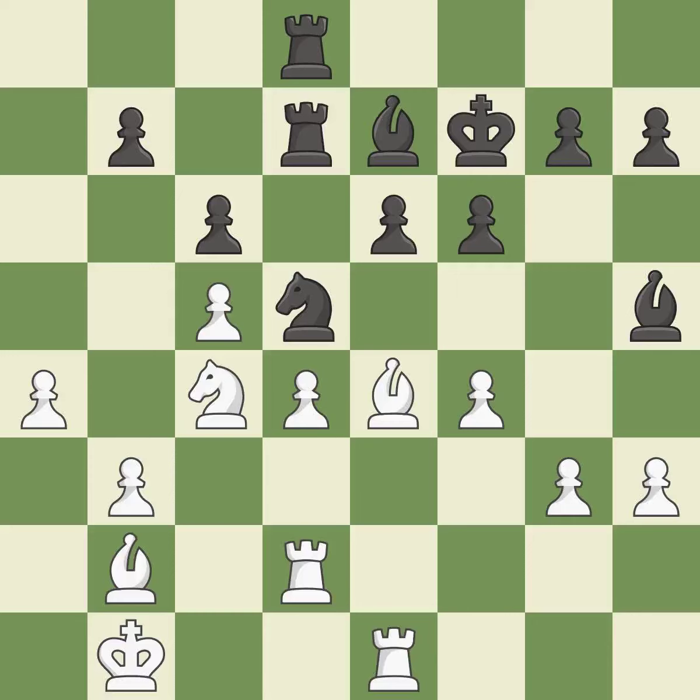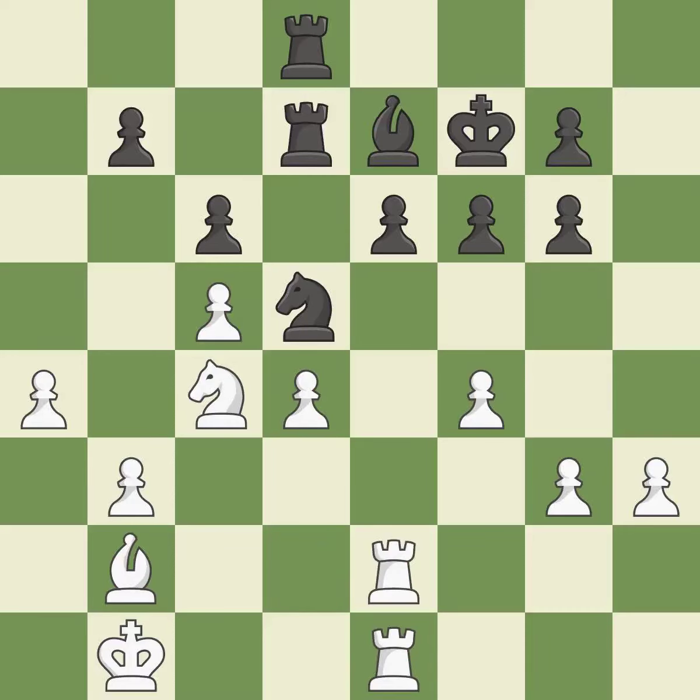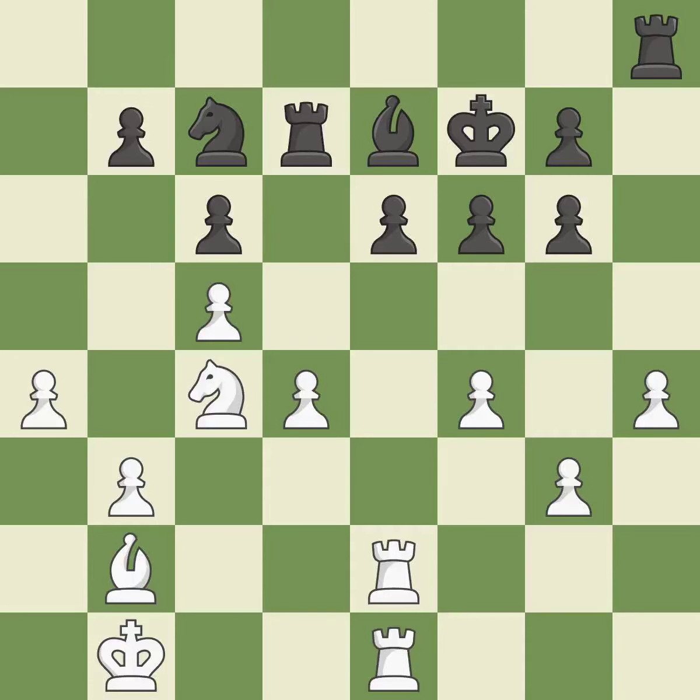Perfectly on point. This deters an assault on a pawn that is weak. This keeps the material balance in check. Recaptures. As a result, the rooks are placed in a single file and are able to cooperate to pose a danger. Very precise. The pawn is now in a safe position.